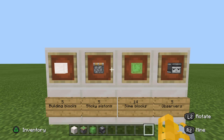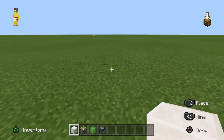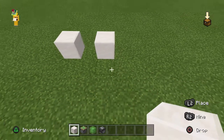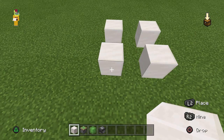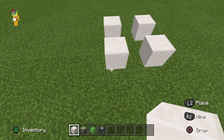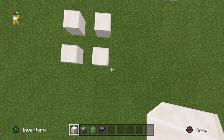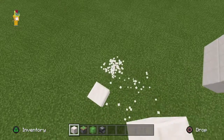Take whatever building block you have and place them spaced apart from each other — one here, one here, one here, and last but not least one here, just like this. Make sure you space the blocks correctly.